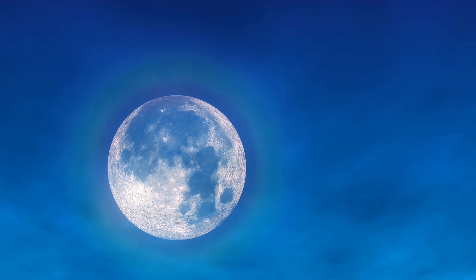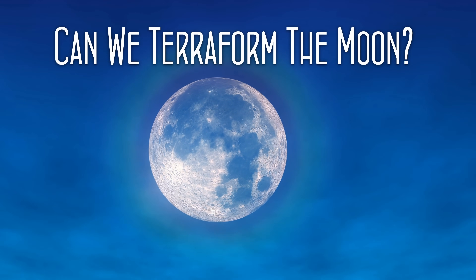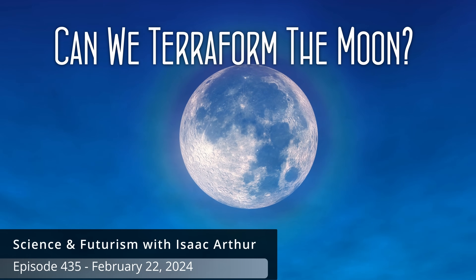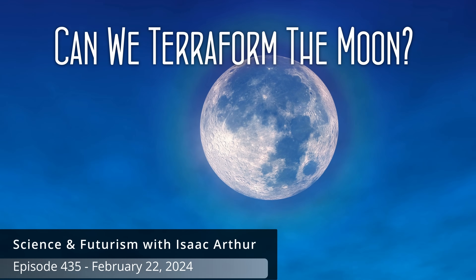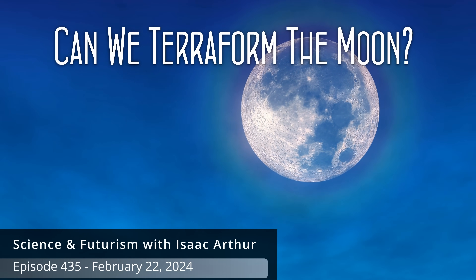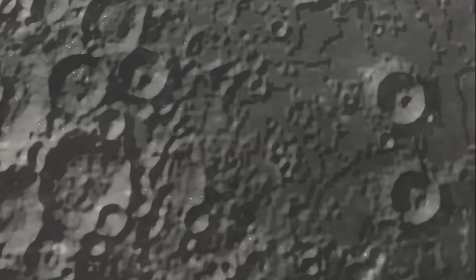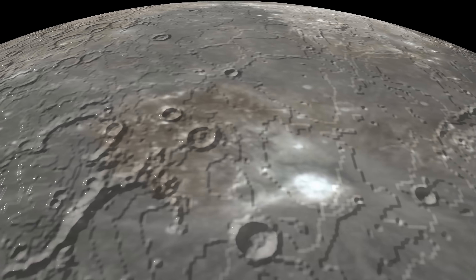We have gazed upon the Moon with wonder since the dawn of humanity and named its craters as Seas, but could those become true seas one day? Welcome to Science and Futurism with Isaac Arthur. Today we will be discussing if it could ever be possible, let alone practical, to terraform the Moon, to give it seas and sky, and make it a beautiful blue and green gem in our sky.